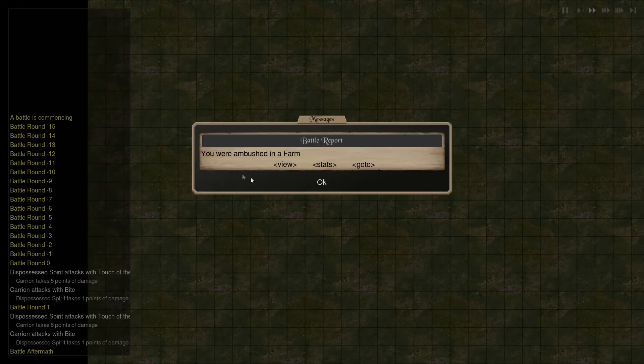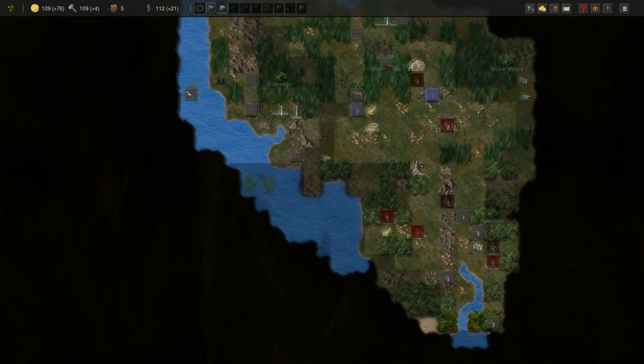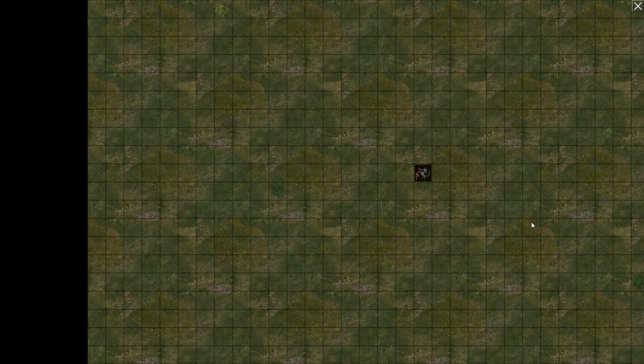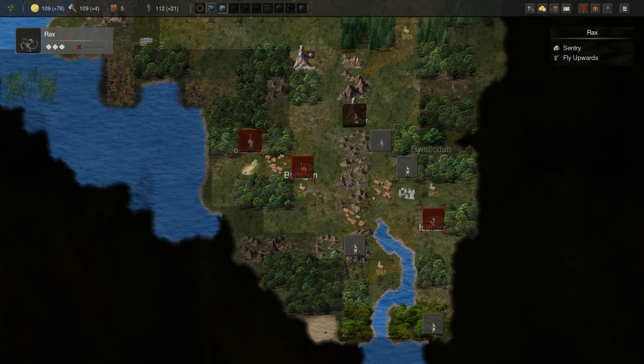They're arterial, but yeah, no problem — we took them out. He did get an affliction, though, which should be removed fairly soon since he's immortal. It got removed immediately, actually, so that's not a problem.